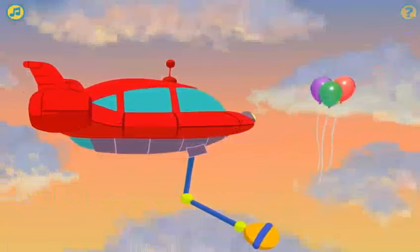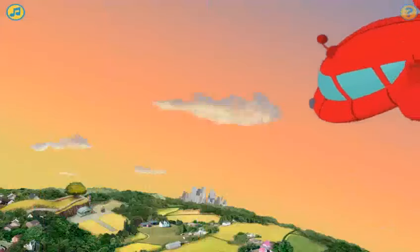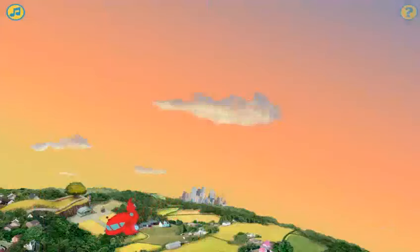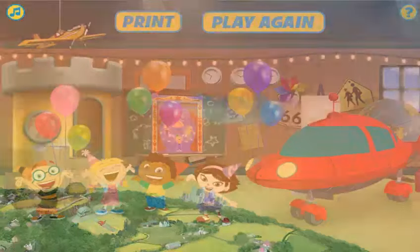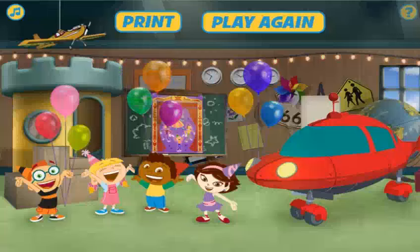Mission completion! You helped Rocket catch all the balloons! Now Annie can have her birthday party! Click here to play the game again. Click here to print a coloring page.